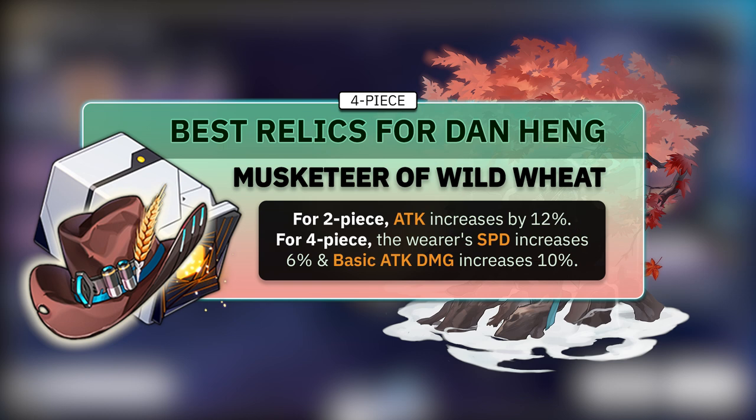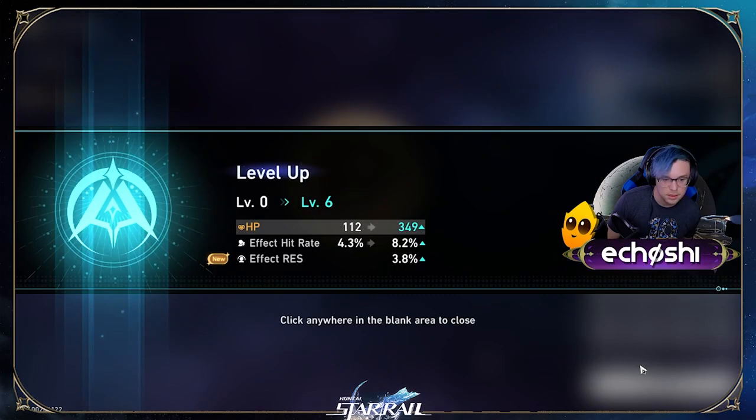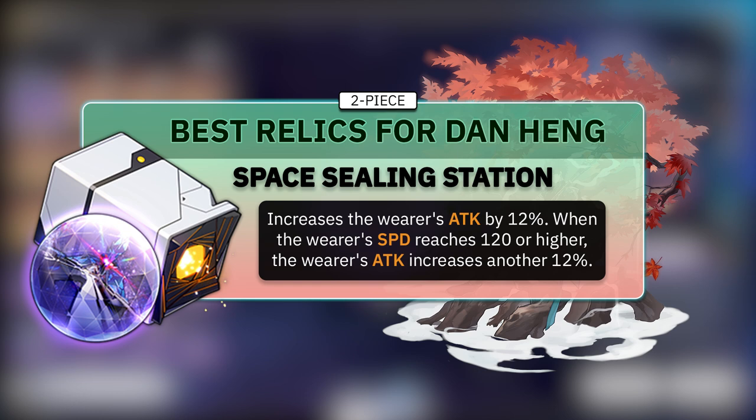For his Planar Ornament set, Space Sealing Station is Dan's best, giving him a 12% attack bonus and another 12% bonus with speed over 120. I recommend the 4-piece Musketeer over a 2-piece Eagle of Twilight Line, because the speed bonus helps free up your boots to give you the higher attack percent.